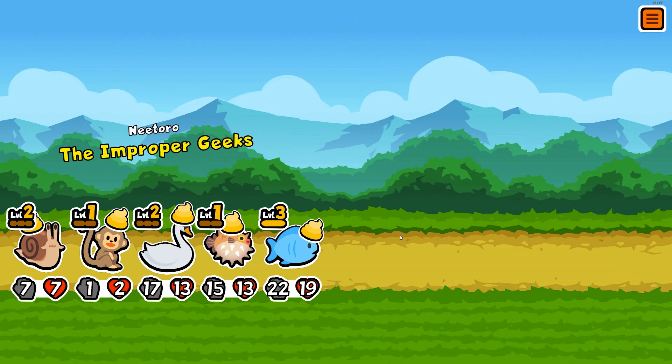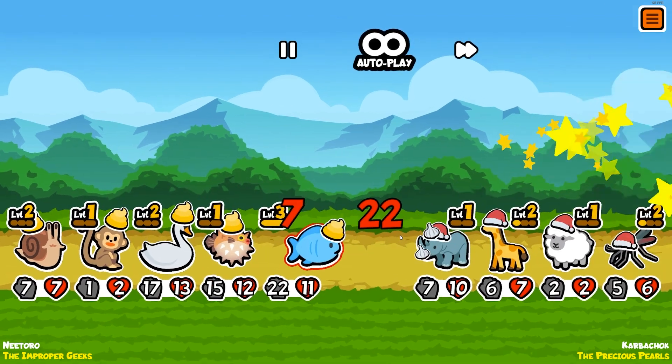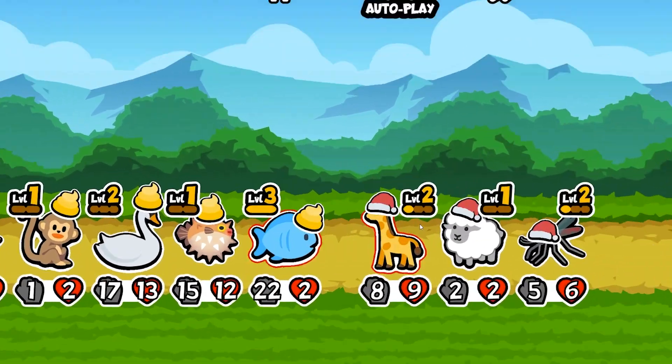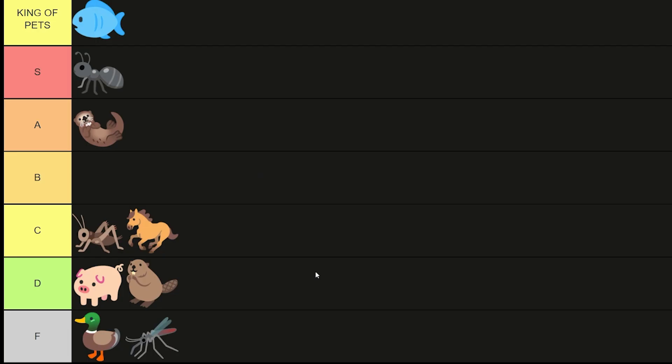Not only is it good by itself as just a 2-3, it's good to build an entire team around. The fish can truly do it all, and it can do it pretty damn well. This makes it the uncontested king of tier 1 pets. Thanks for watching — feel free to leave your opinions in the comments. Bye.